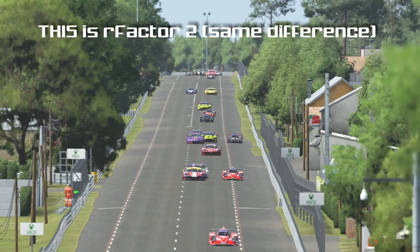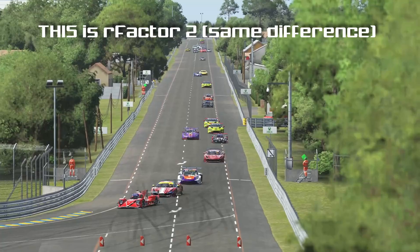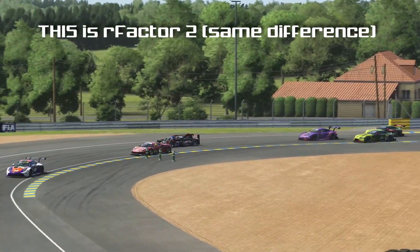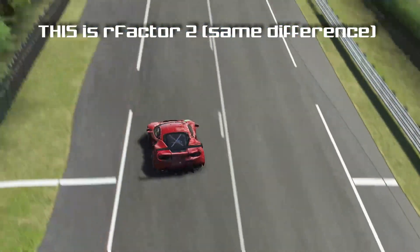Speaking of R-Factor 2, everything looked very much as it looks on the latest build — the sun, the way the track lights look and turn on, even the sound and the details in the cockpit.